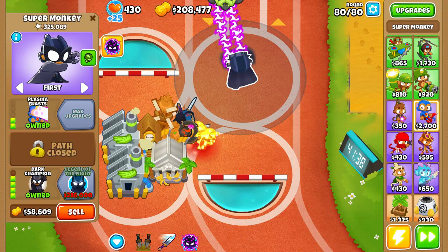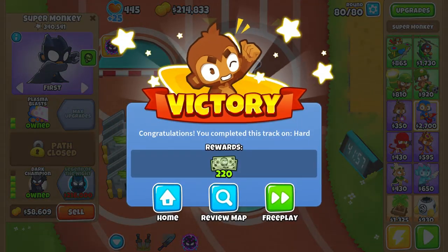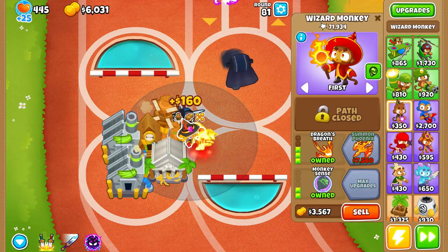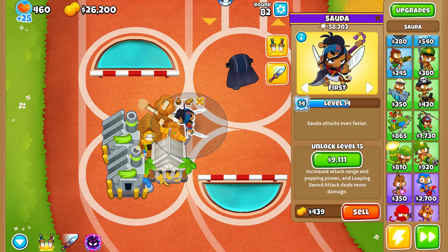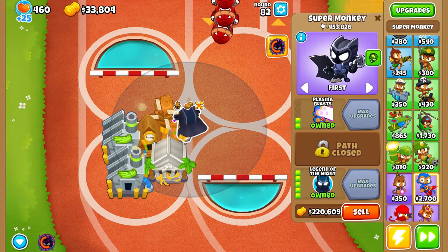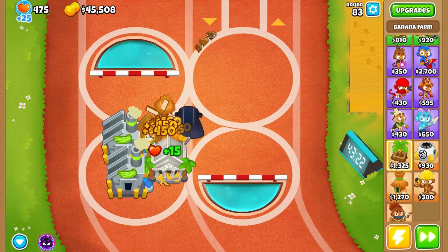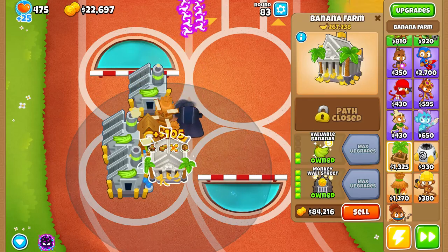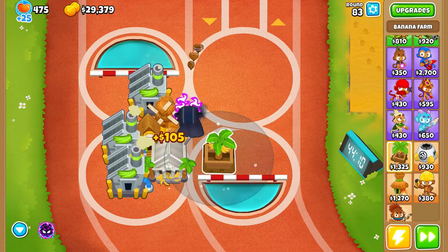Okay, two free play rounds — nice! Legend of the Night, we're good. It's got his ability so it's basically GG. Okay, if we sell him — and this is where we sell Sara — we put the Legend of the Night here so we can get more money from pops. Let's start thinking about boosting. First, does it collect the bananas from this banana farm? Yes it does. Okay, we're good — we could also just put one more here just for good measure.